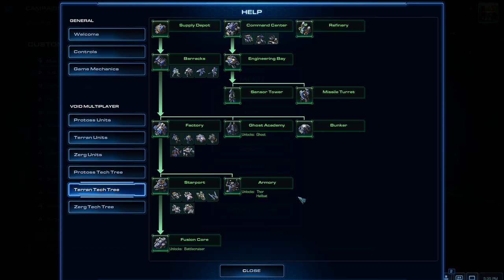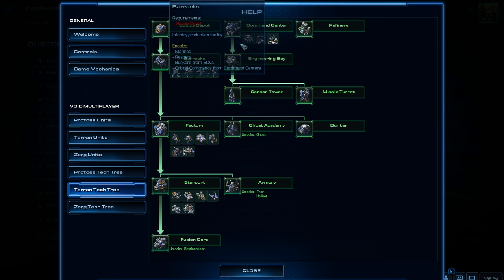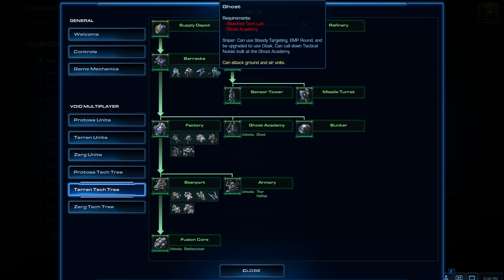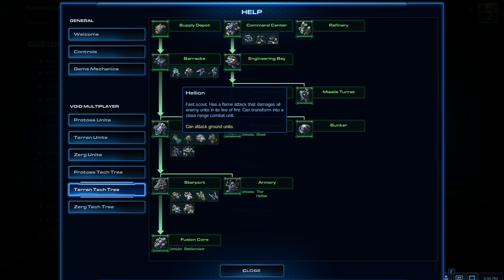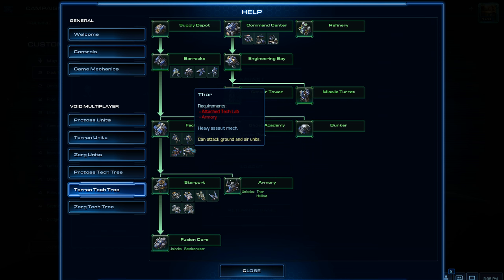To start off we're going to look at the Terran tech tree to get an idea of how the game develops. You start with a command centre and a bunch of workers. You can upgrade the command centre, but for that you need either a barracks or an engineering bay. You need a supply depot to get a barracks. Once you have a barracks you can make marines and reapers. For marauders you need a tech lab attached, and for ghosts you need a tech lab and a ghost academy.